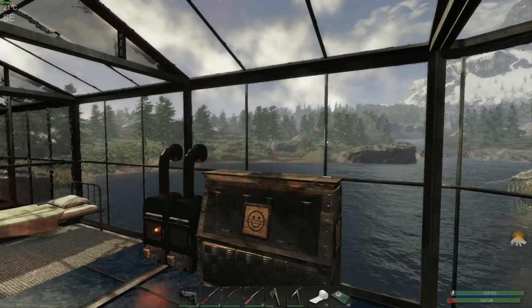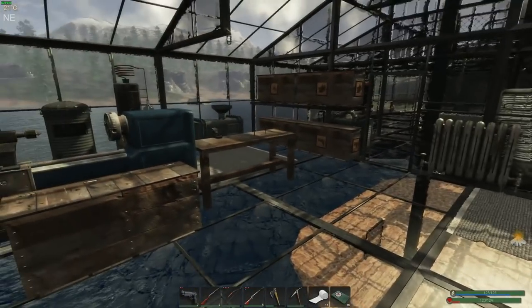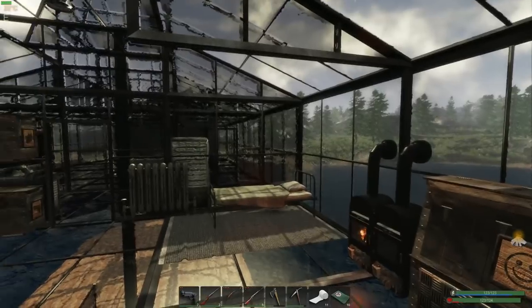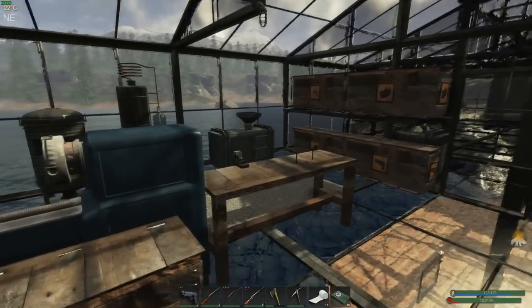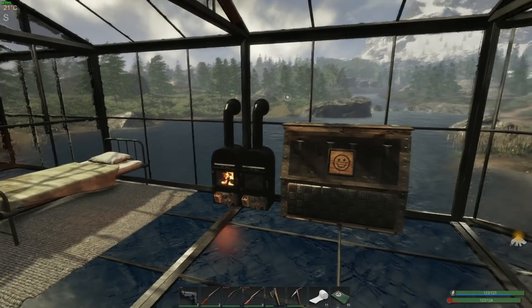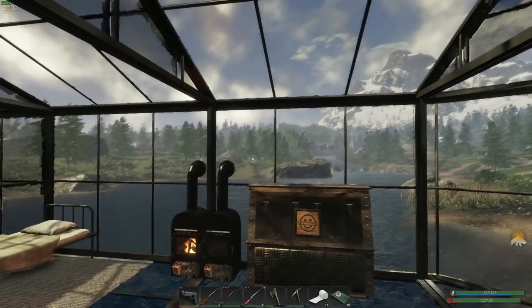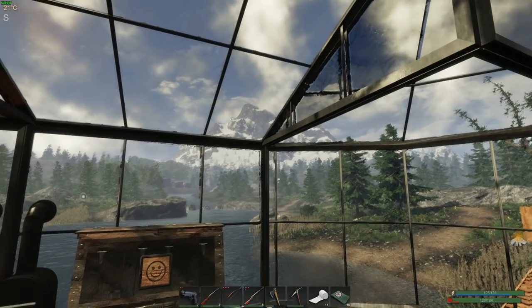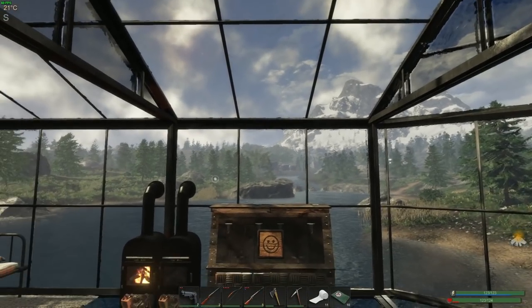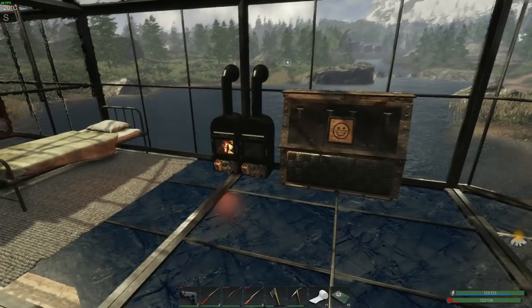Hello everyone and welcome back to Subsistence Land. Here we are at the bridge. We've finished what we wanted to do here, and the objective for today is to grab as much stuff from here as we can and then go up to the mountain and try to fly back home. I think the trip here by gliding makes more sense because the mountain is close to the other base — you go up there and fly down and it seems to work.